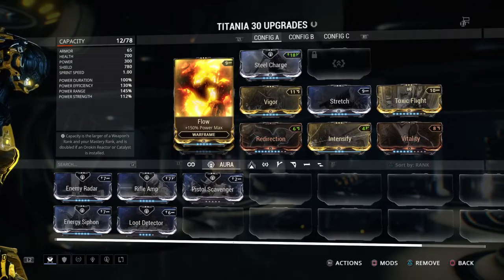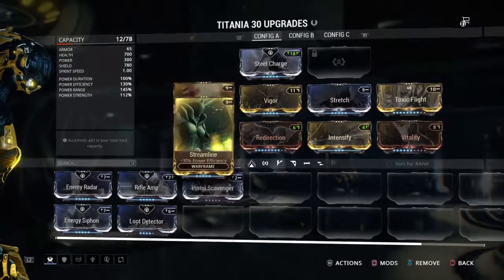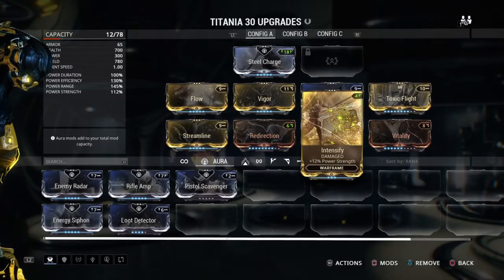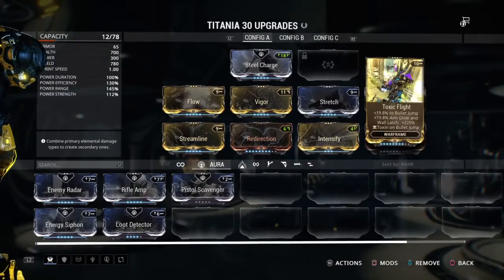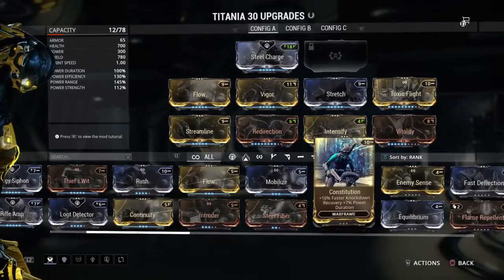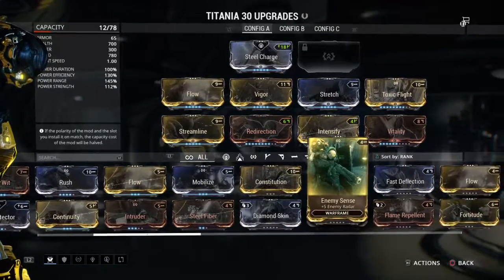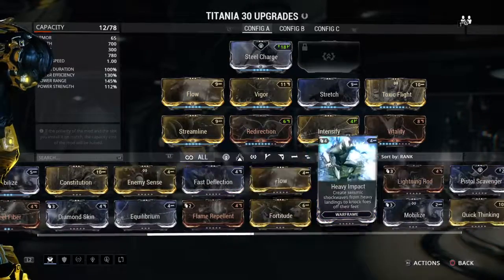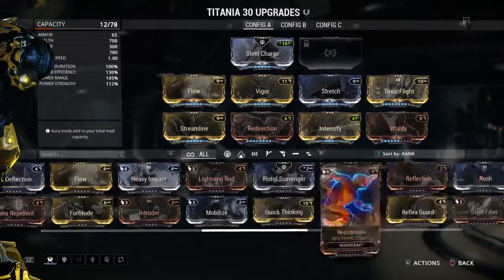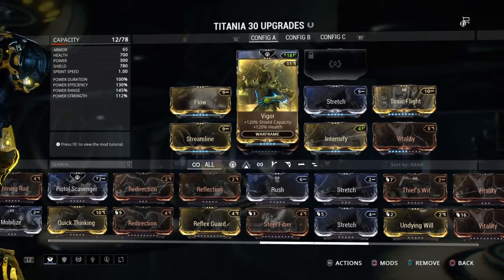If you're looking for a build to increase her energy and abilities, I suggest Flow — I have a rare version that goes up to 150%, the regular goes to 72%. Get Flow, get Streamline — that's very important. Intensify basically increases all your damage for all your abilities, so that's good. Also get either Continuity or Constitution because those increase power duration, which makes your floating abilities last longer. Stretch is really important too because it makes her ability range much farther.